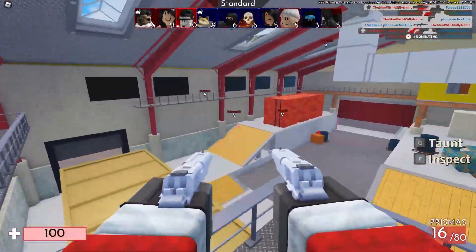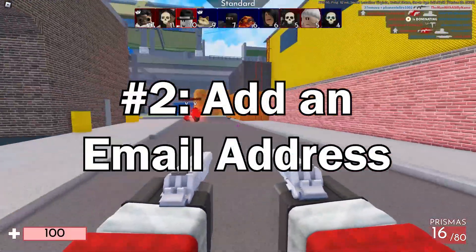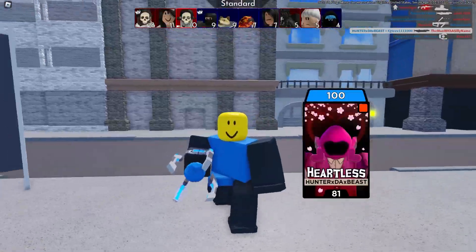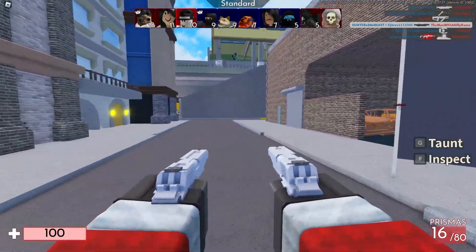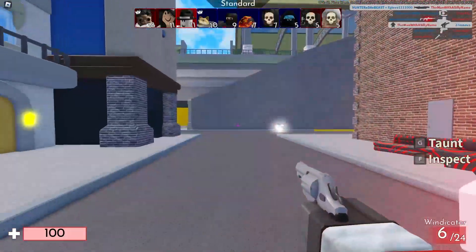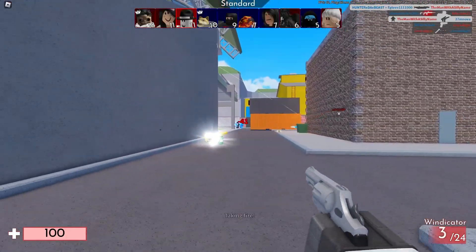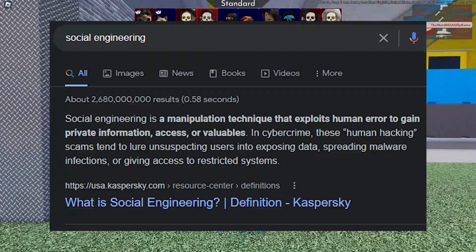The next thing you need to do to secure your Roblox account is to add a verified email. Adding an email to your Roblox account allows you to recover your account in case you forget your password or if your account gets compromised. I would recommend using a separate email for Roblox only — don't use it for anything else and don't tell it to anyone. This is to prevent something called social engineering.